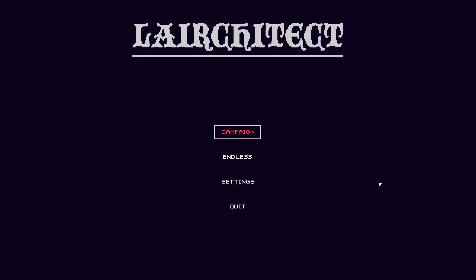We have a dungeon — we own this dungeon — and filthy adventurers keep walking in trying to break my soul stone. So my job is to create some minions: some skeletons, some zombies, some slime, some Venus fly traps, to try to stop these filthy adventurers from walking into my dungeon.